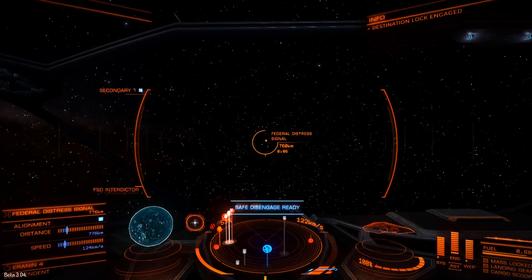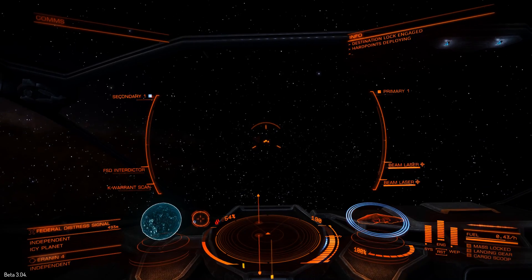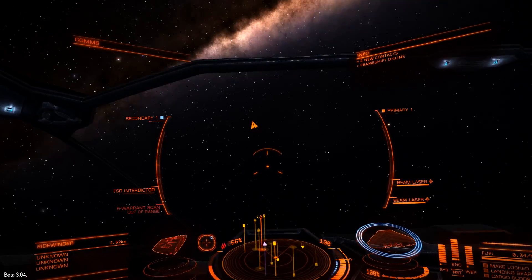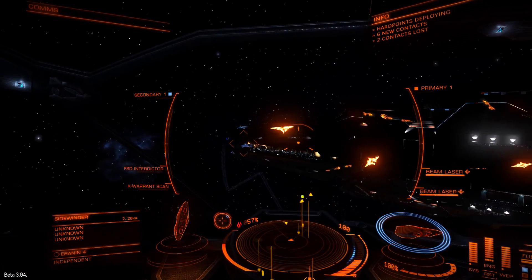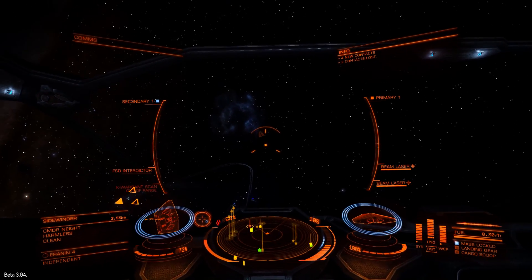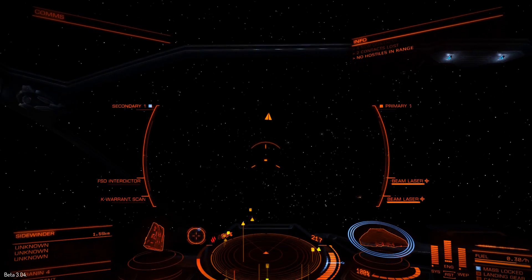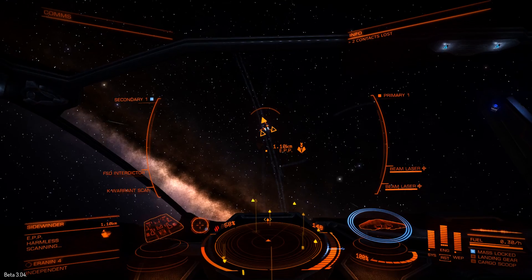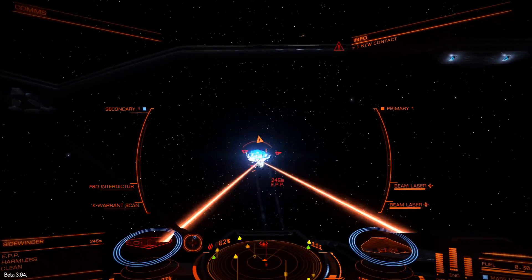Get close enough to disengage my frameshift drive, arrive at the source of the distress signal, and immediately deploy my weapons — I have no idea what to expect in here. This is quite literally the first time I've ever done this. Lots and lots of federal fighters, lots of unidentified sidewinders, and that is the federal dreadnought sending out the distress signal — just like in the intro video. I need to get a lock and ID one of these sidewinders. Commander Knight — that's a player. Let me try one of the other sidewinders. He's an EPP Sidewinder — the Iranian People's Party, the Communist Revolutionaries — attacking the dreadnought sending out the distress signal.